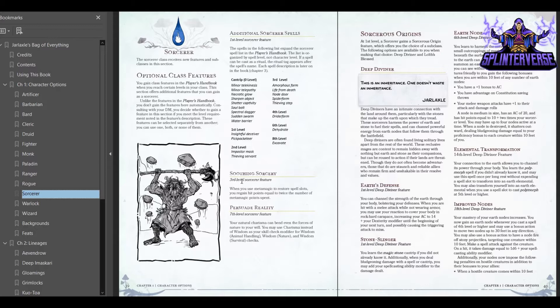Then you've got something called Soothing Sorcery for third level — when you use metamagic to restore spell slots you regain hit points equal to twice the number of metamagic points spent. Then at seventh level they have Persuade Reality, which says your natural charisma can bend even the forces of nature to your will — you may use charisma instead of wisdom as your skill check for animal handling, nature, and survival. So those are fun little variations, similar to what was in Tasha's Cauldron of Everything. And there are quotes from the Jarlaxle character throughout the book, with nice formatting similar to Tasha's.